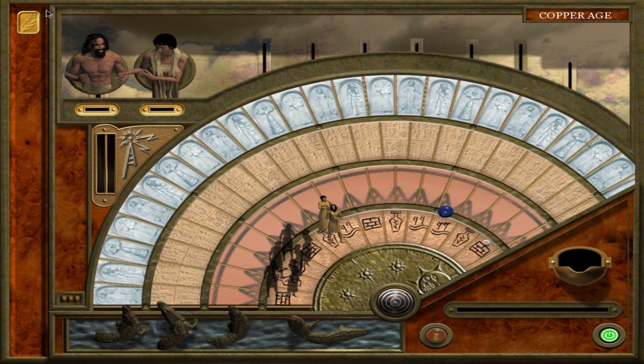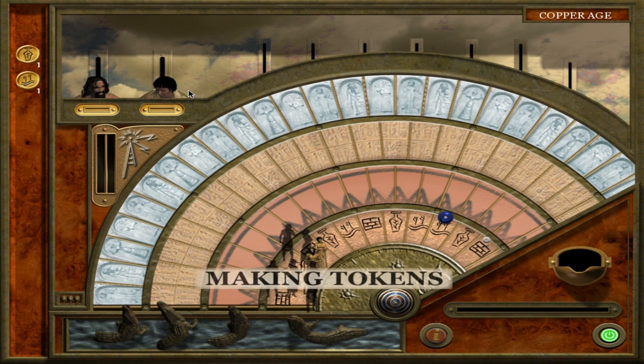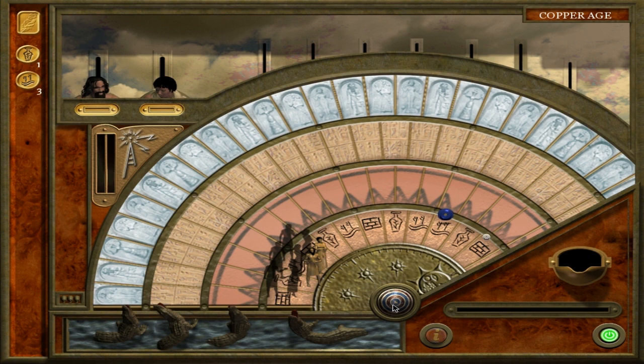We can also make tokens by using ingots. We're going to have Selk make tokens from ingots — she'll walk back to get some tokens made so we can start playing. Now we have some tokens and we can end this turn and start playing the game.